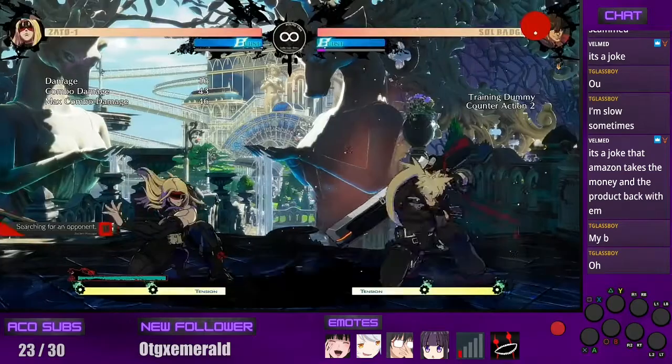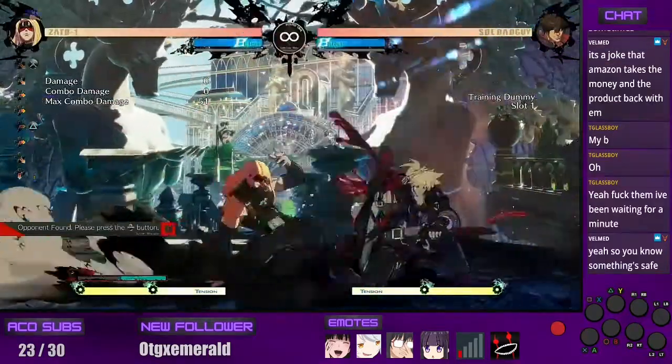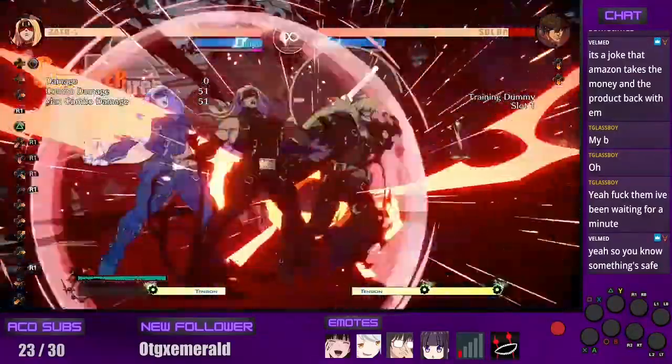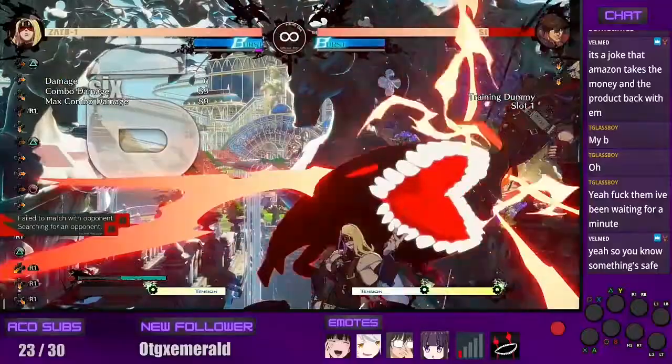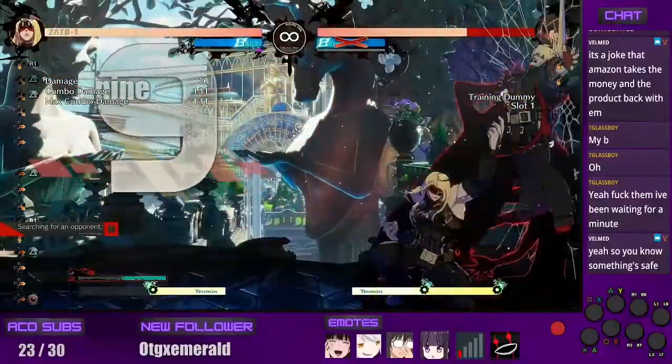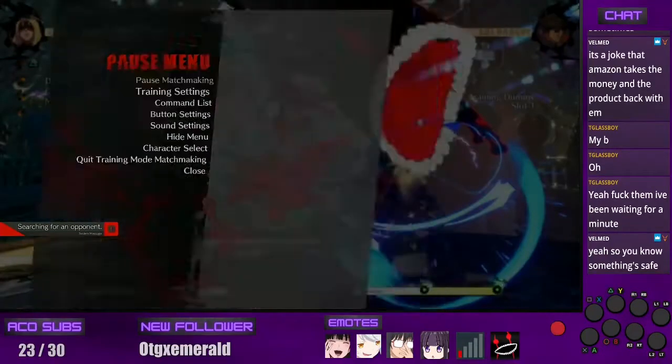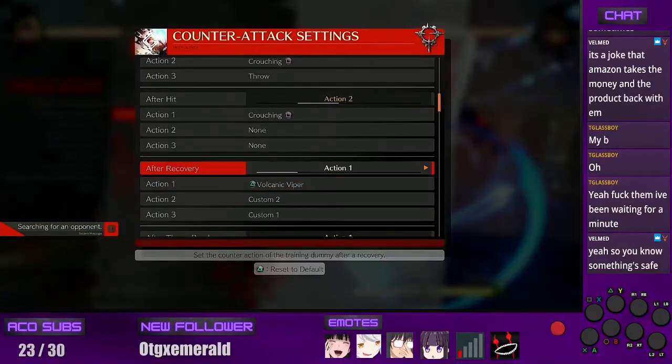I'm gonna tell him to DP after he gets hit. Let's go. Let me put him back on random. So now I'm gonna put him on random because after he gets knocked down he'll either DP, block, or jump back — I have him doing all those things.